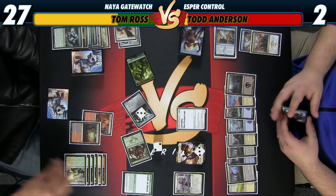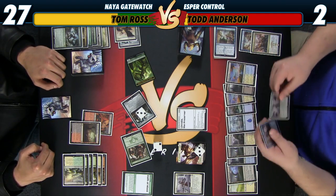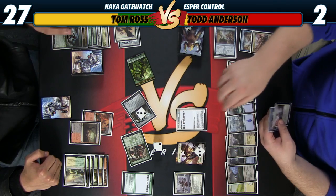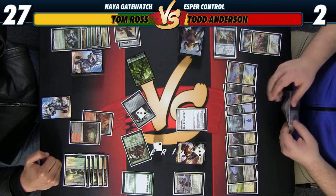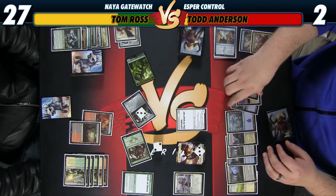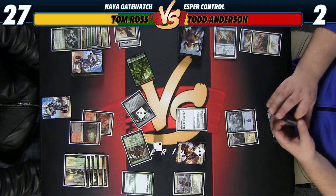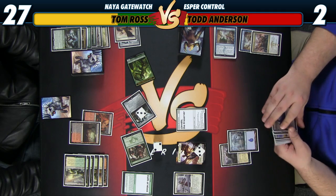Let's see — play a land for a turn. I can't get the Warden off the table and it's going to be an eight. Eight is big. I guess I have the Shambling Vent so I'm technically a little higher. We're two mana short of being able to cast Planar Outburst and put a bunch of counters on the Shambling Vent to start beating down.